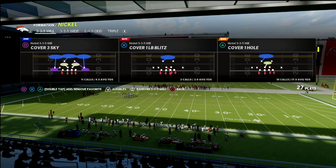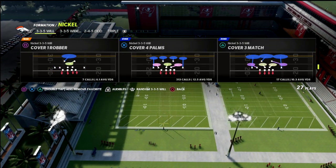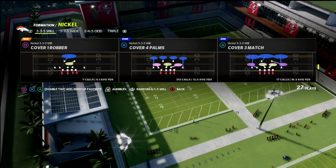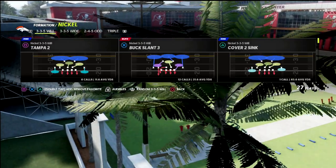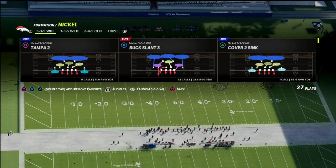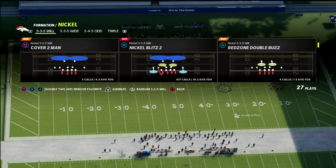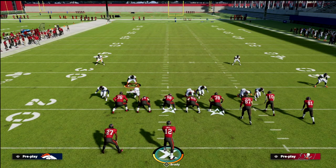You can do this out of any play, but the plays I really like are Cover 3 Cloud, Palms Cover 4 Quarters — those are all really good. But the play I like most, because of how it keeps quarterbacks in the pocket, is Nickel Blitz 2.